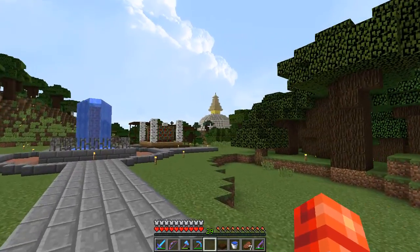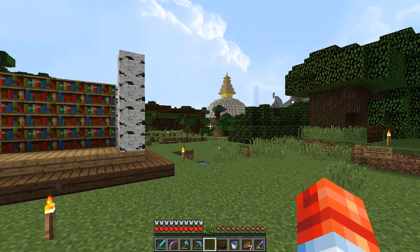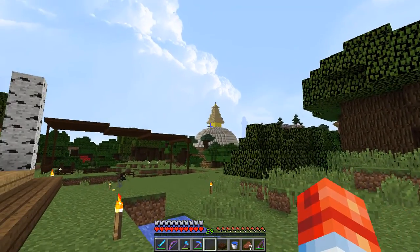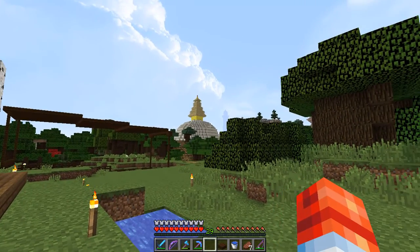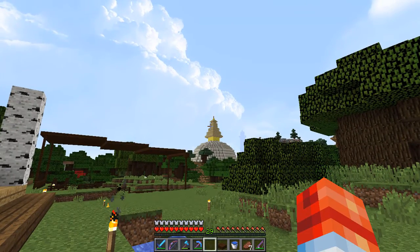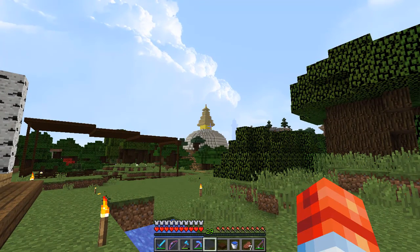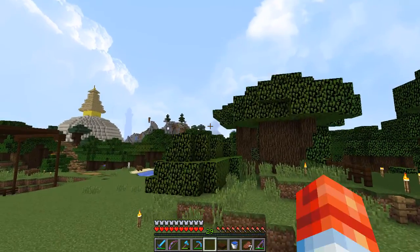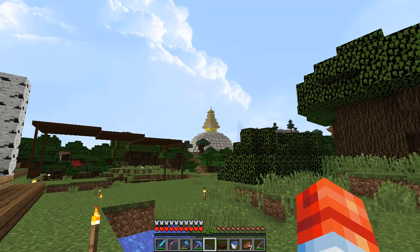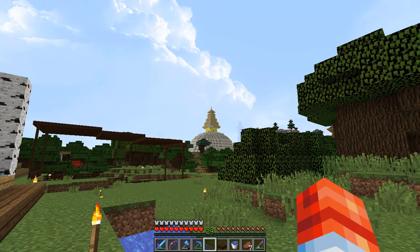So, getting into the things that I've done — look at this. This is a Nepali-themed stupa. The circular, spiral part was easy to build. The hardest part was this section because it's so hard to manipulate and mimic those kinds of shapes in Minecraft. I've tried previously to do that with this temple, and this is not exactly accurate, but I just tried to mimic the overall form of it.